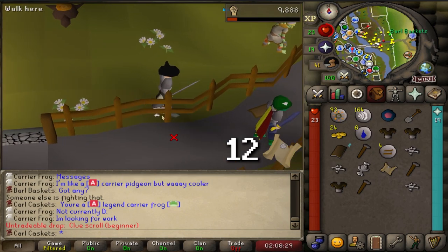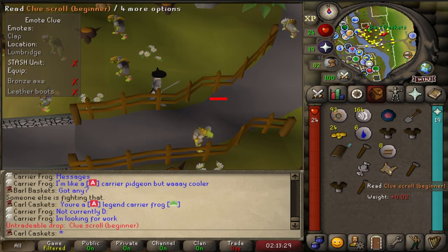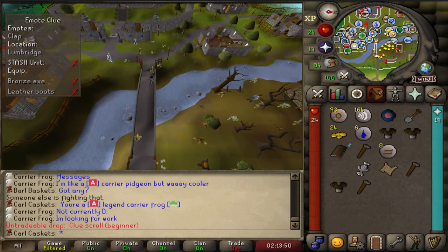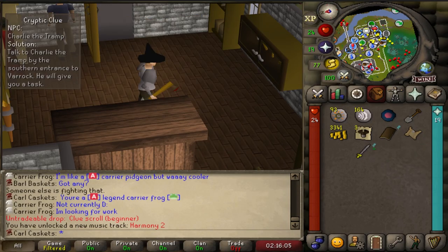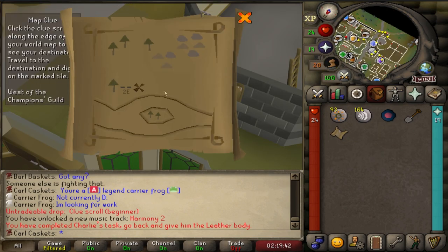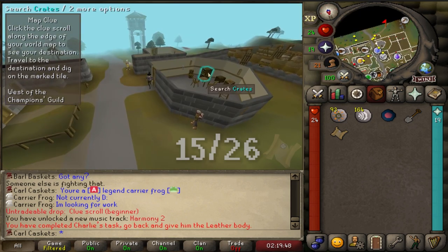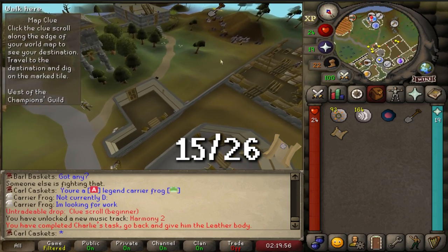Finally, number 12. I kind of went a little dry so I'm happy to finally see it. Bob's Axes step - I'm just gonna go pick up the items. Second step. Charlie the Tramp, third step. This is a new step as well - west of the Champion's Guild. Unique step number 15. 12 steps to go. We are speeding through these beginner clues.